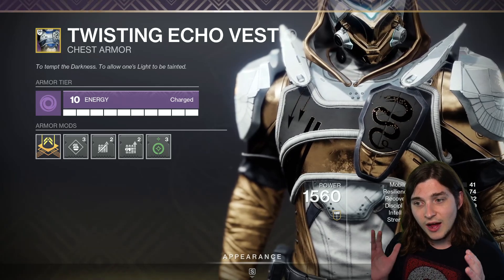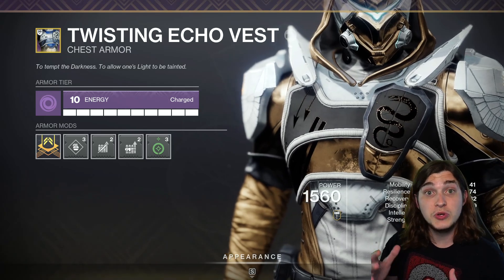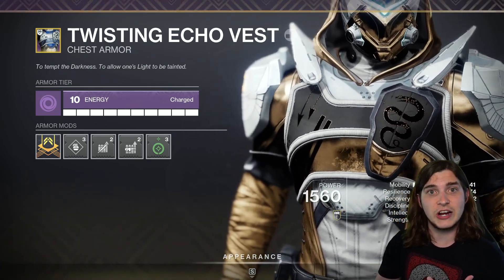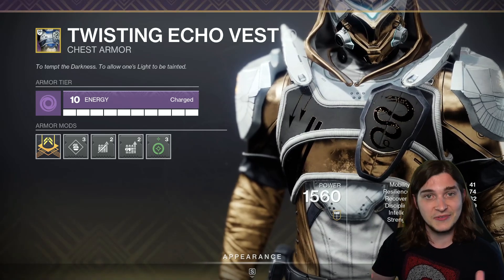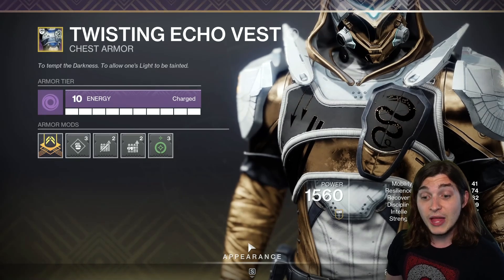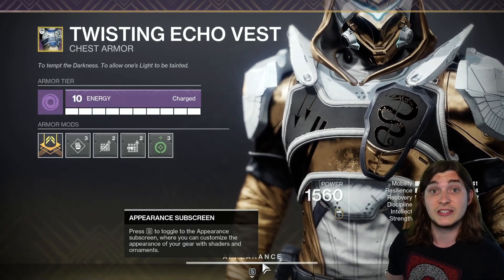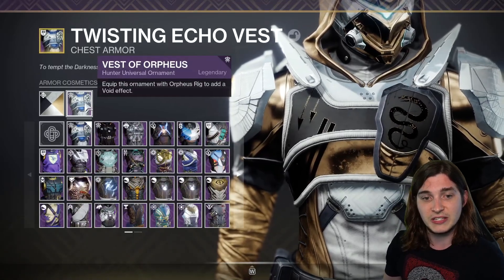Hey everyone. Last season we got three class items exclusive to Eververse that had very unique interactions with different exotics, giving them cool little flares and aesthetic things. I'll have that video linked down below in the comments. But we actually got three new armor pieces this season, and they're not all class items — they're actually all chest pieces.